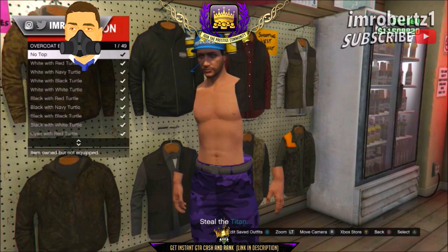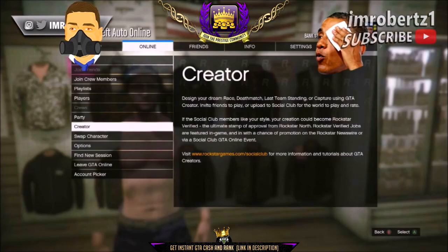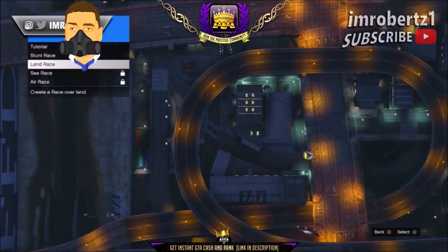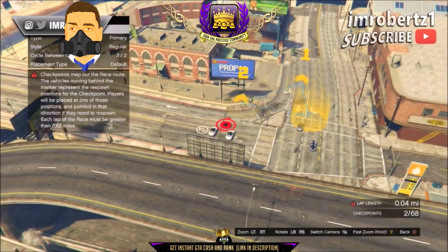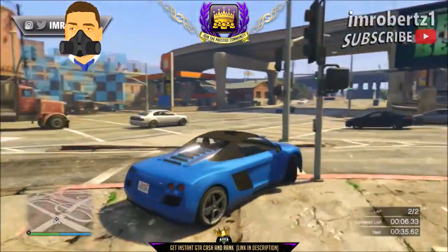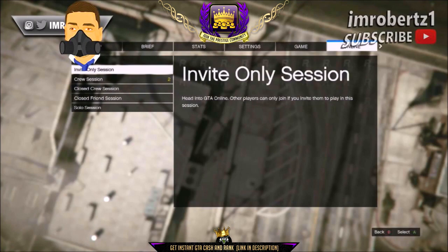Now go to overcoat blazers and pick no tops. Now go to creator, create a race, land race. Make the race as simple as possible, then test the race. After you test the race, go online to an invite only session.